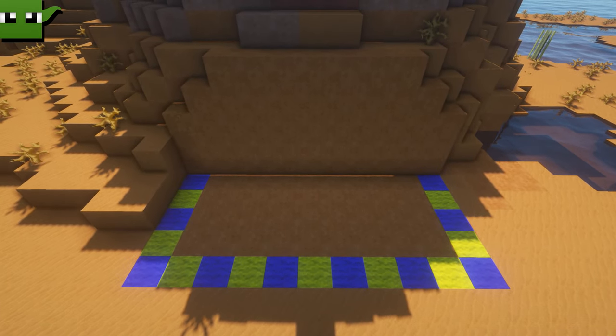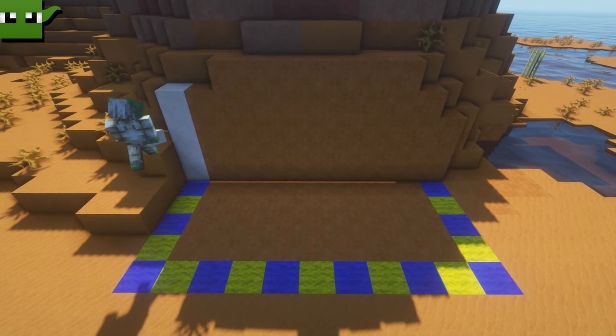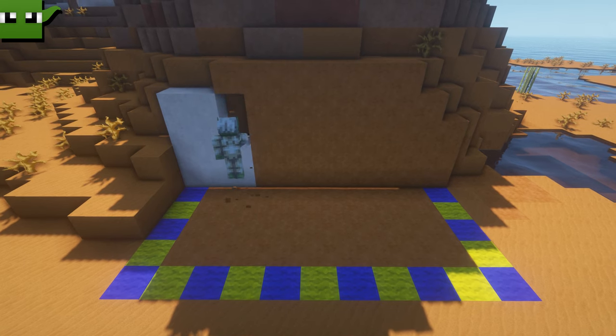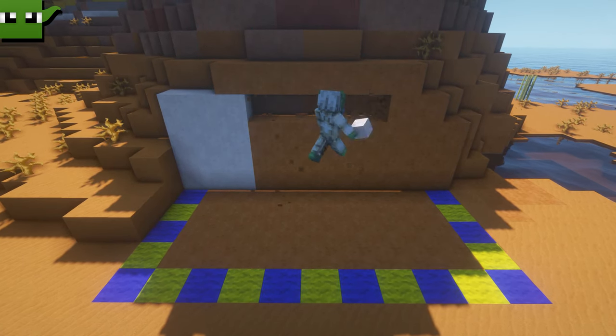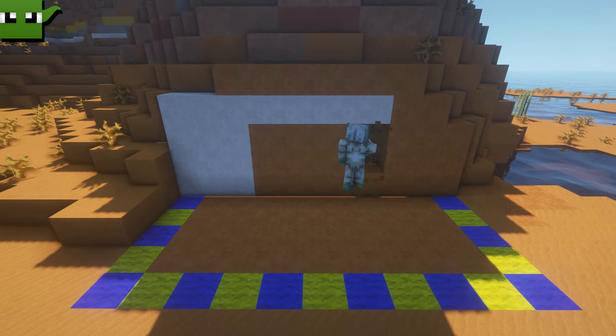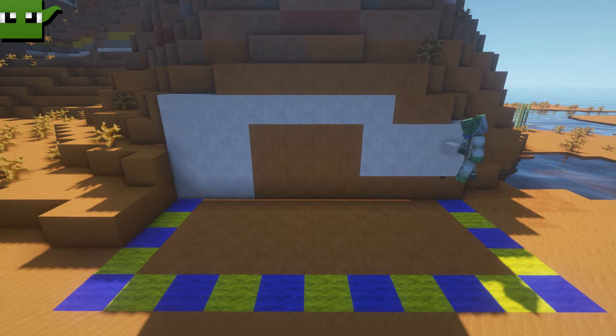Mark out an area 11 by 5 and butt it right up to a hill or a mountain. You may have to cut into the hillside here. Roughly 4 or 5 blocks high — I would say 5 blocks high — you want to start with some white terracotta at the back of your build, at least 11 blocks wide and about 5 blocks high as well.